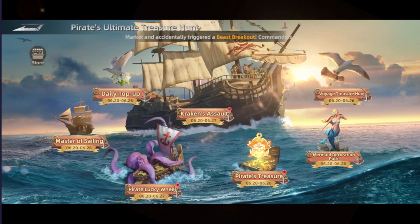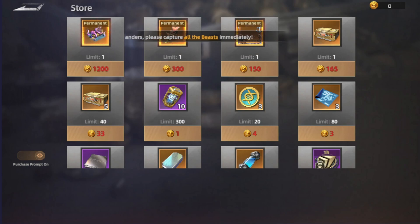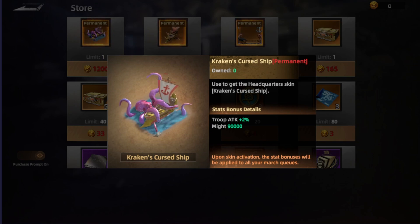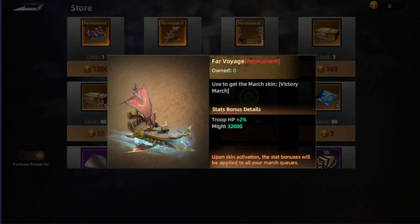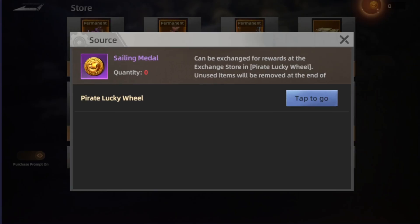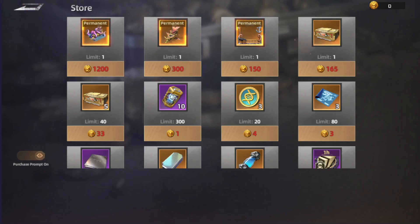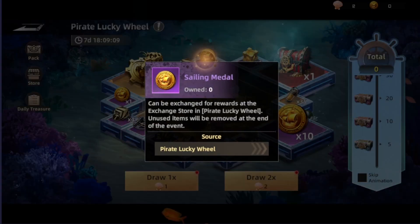Then we have the main store for the event where you can get the static Kraken — Kraken's Cursed Ship — giving troops attack by 2%. Also the mer skin giving troops HP by 2%, and the frame for your avatar giving 2% of the event stats, plus some extra items. By collecting the sailing medals, you will be getting a legendary war gear. These medals come from the wheel — the dragon wheel — as well as other sources here.